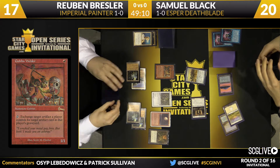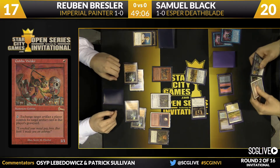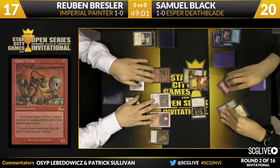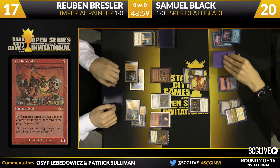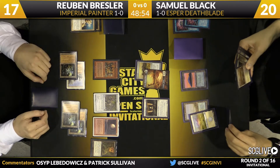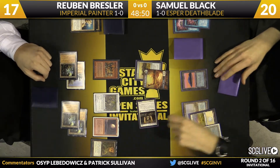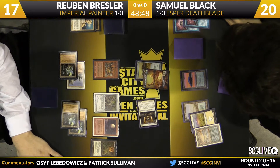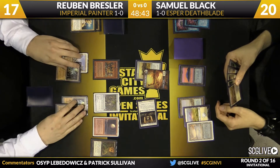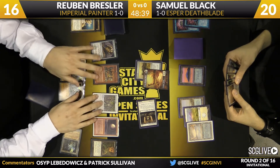Here comes the Batterskull, and this is a situation where if it was a Jitte he'd be in much better shape. Unfortunately he just has the Batterskull. Ruben has to respect the possibility of Swords to Plowshares. He's going to try to find a hand that can win through Plow, or eventually he just has to go for it. It's possible because Sam went for the Batterskull, maybe Ruben felt if he had a Plowshares he probably wouldn't have gone for a Jitte.